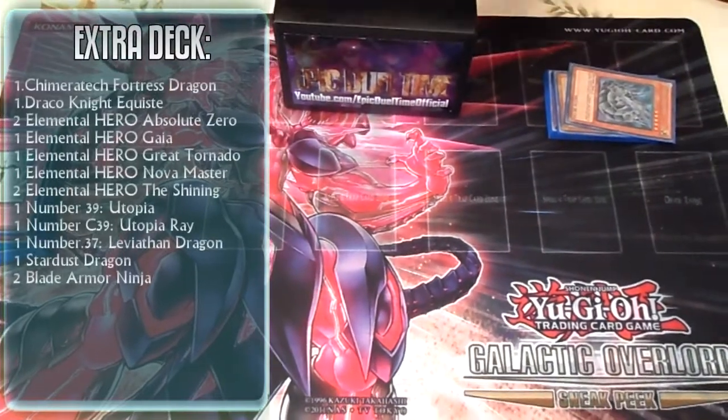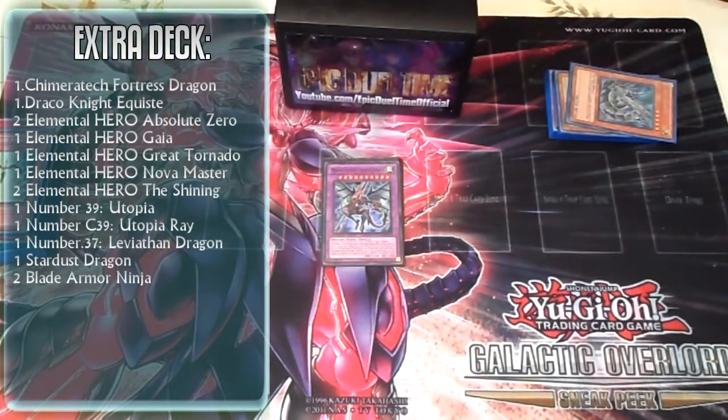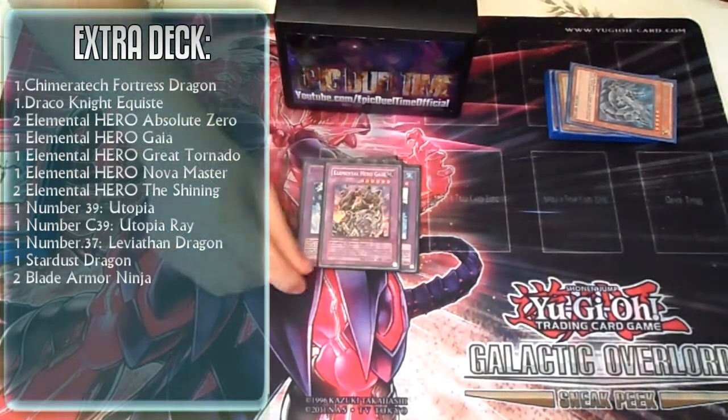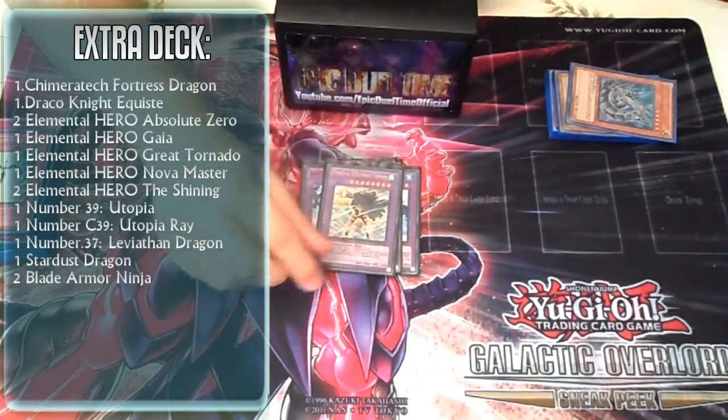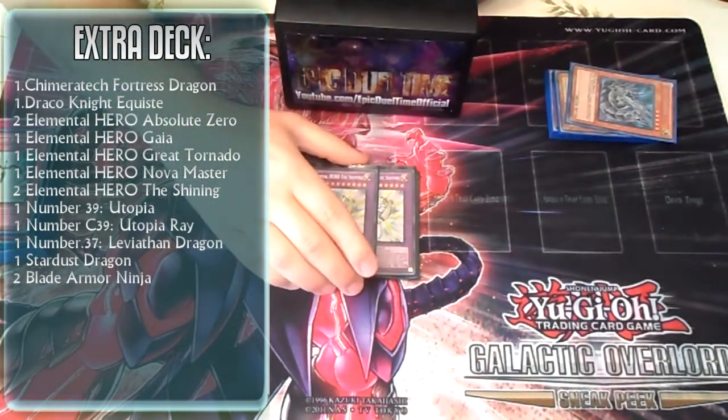For my Extra Deck, I run one Chimeratech, one Draco Knight, two Absolute Zero, one Gaia, one Tornado, one Nova Master, and Double Shining.